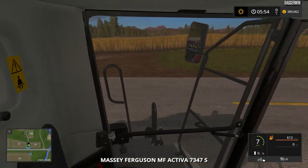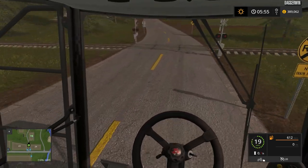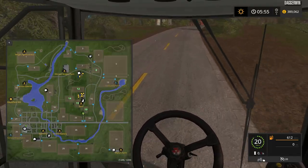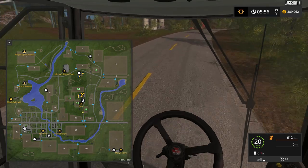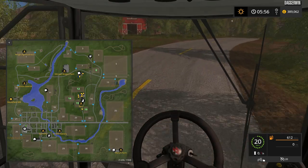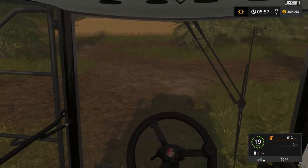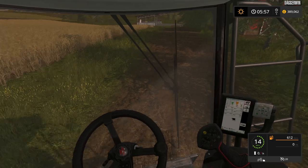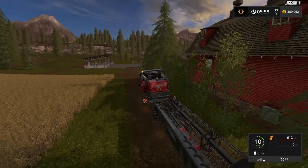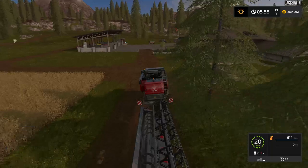We'll have to try and find another field further up the map because I want to do some more spreading out - we don't want to stay just around the farm. We do own field number 8, which is a good start, but field number 5 would be fantastic. I wonder how much field number 5 costs - that will be very interesting to see. We'll probably have a drive over there later. Let's take this header off and then we'll be harvesting field number 15.